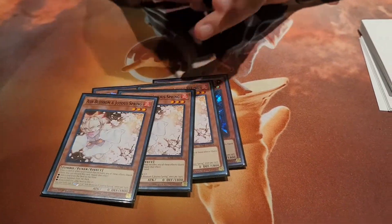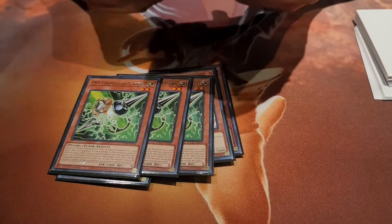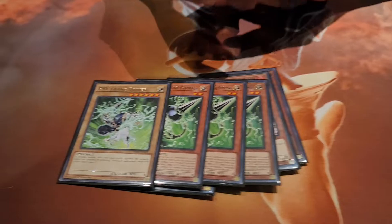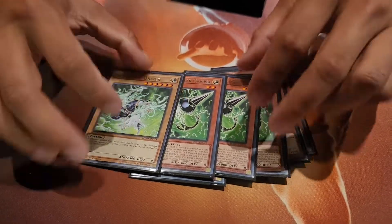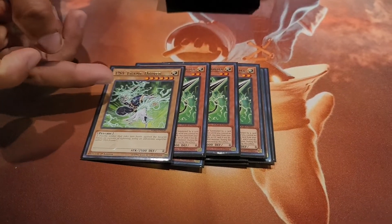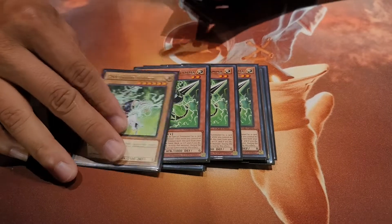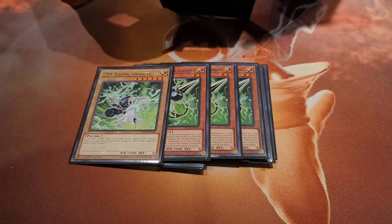I'll start off with the hand traps. Three Ashes because they're versatile. Three Gamma and one Driver. The reason they run this in the OCG is because they have all the bot cards, including Duplicity, which hopefully comes out in the next set. I'm also running Extravagance, copying their type of build.